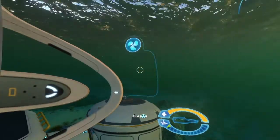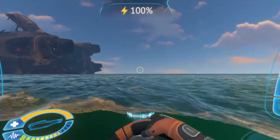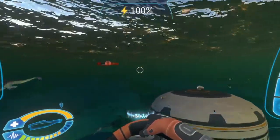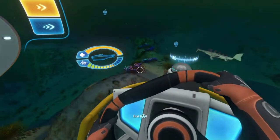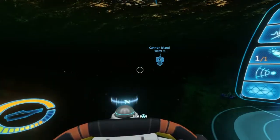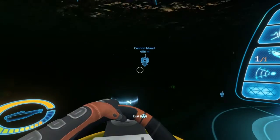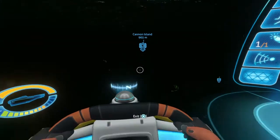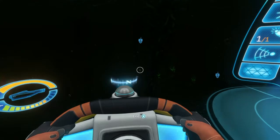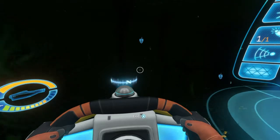Now Cannon Island has a warp gate activated. We don't actually need to go back down to the lava zone. We're gonna go straight to Cannon Island so that we'll be able to go through the warp gate we opened. I'm excited to finally make a conclusion to this game.